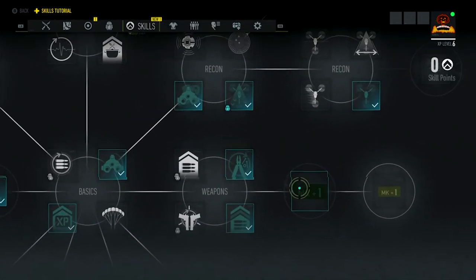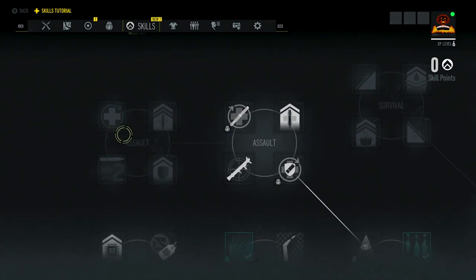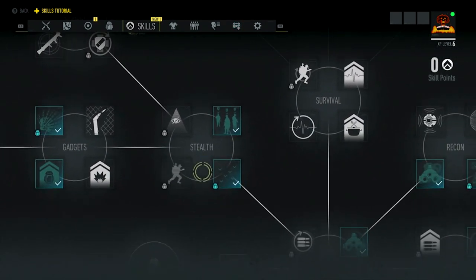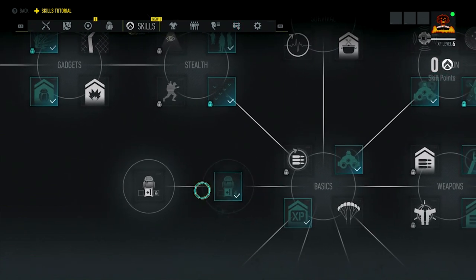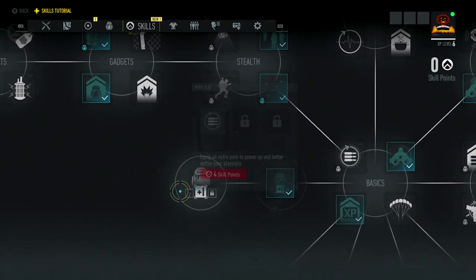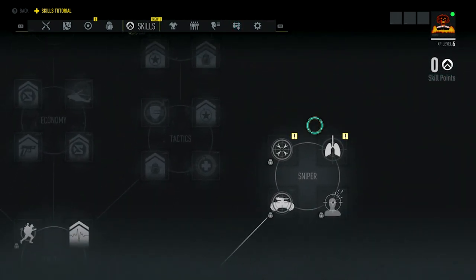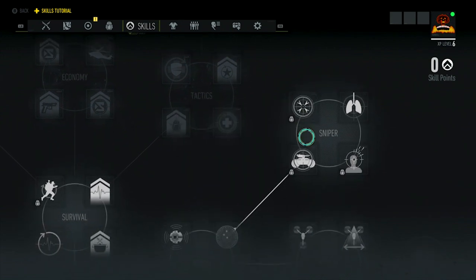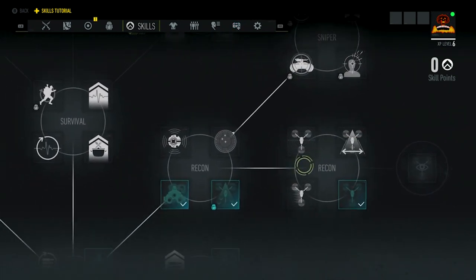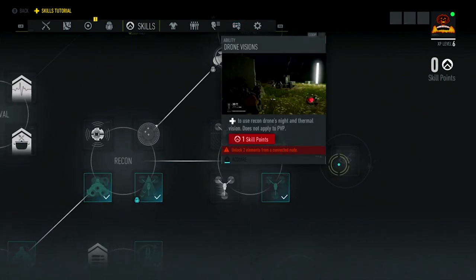Next you have your skills tree, which varies upon what class you have. They have classes for recon, stealth, survival, weapons, and classes that customize your weapons and backpack. I will go over this tree in another video — it's very extensive, so I'm going to skip through it for now.